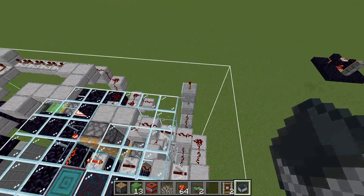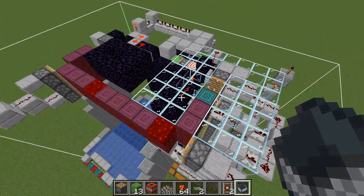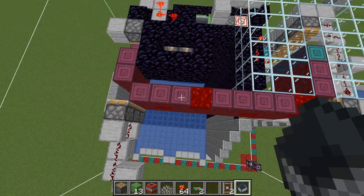Next layer — obviously there's some torch wiring here, that's to power the clock, and this all continues.